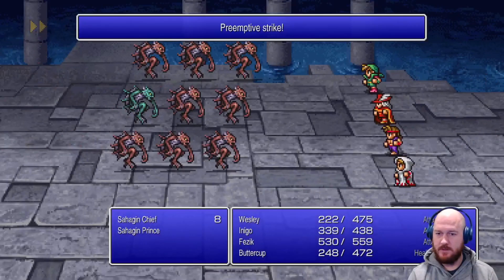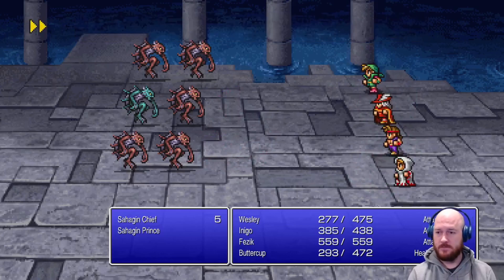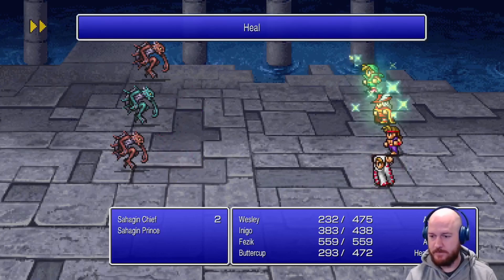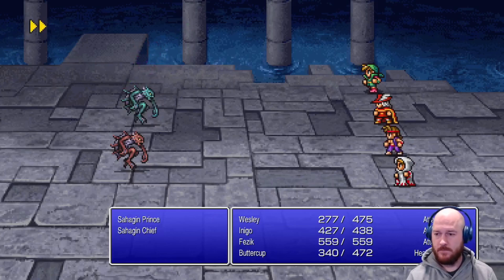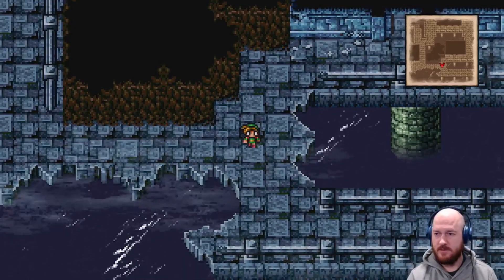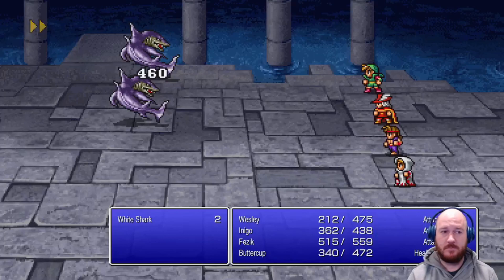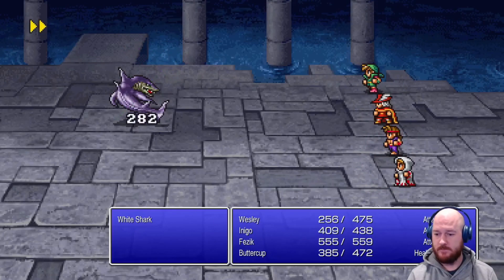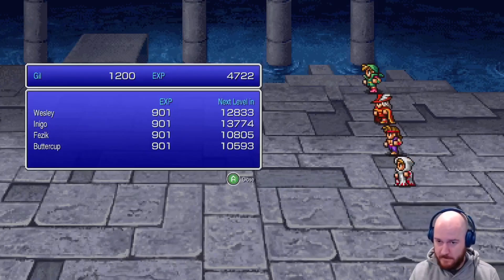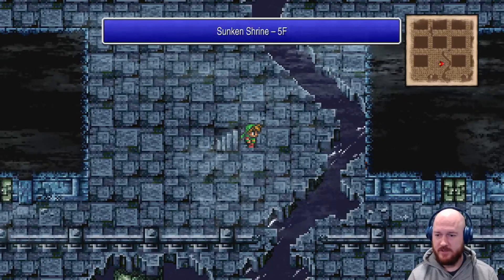We're gonna go left, down, and around. This is a good fight to get some healing staff going on. So far there's nothing that's very scary enemy-wise in here. Let's do pack a punch. We got Fezzik back up to mostly full health. Buttercup's gonna get there soon. Sweet, sweet gill.